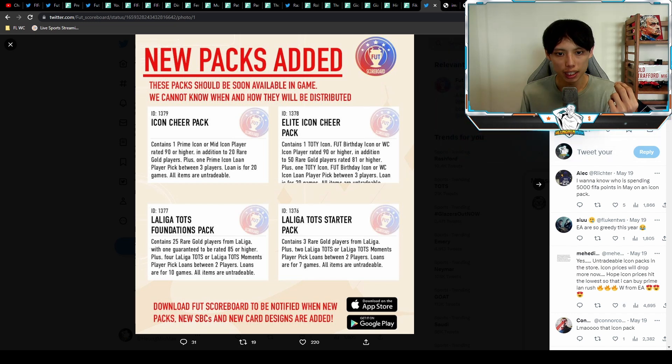We got the icon cheer pack installed yesterday — the one containing one mid or prime icon, coming up to about 400k coins and around 2k to 2.5k FIFA points. We'll probably see the elite icon cheer pack today, which gives a World Cup, FUT Birthday, or Team of the Year icon. That one will probably come up to about 600k to 700k coins, and in terms of FIFA points maybe 3,500 to 4k.